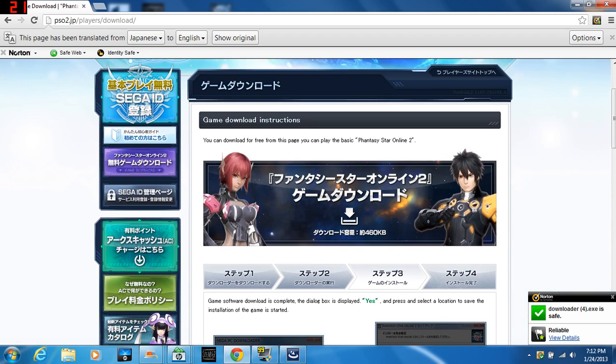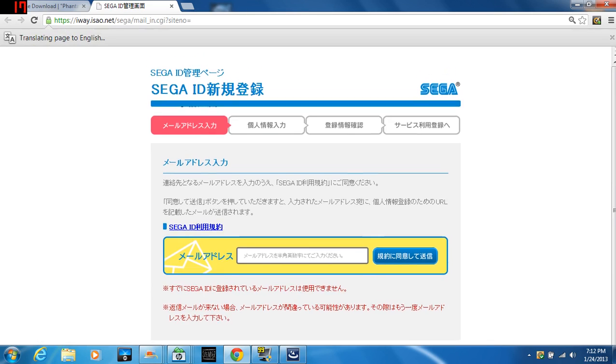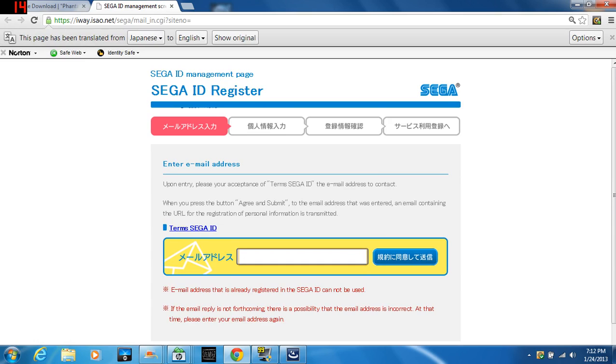Next, you're going to want to create your SEGA ID. I'd recommend you use Google Chrome for this, by the way.